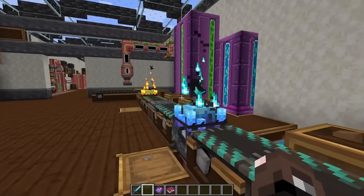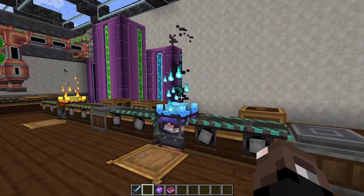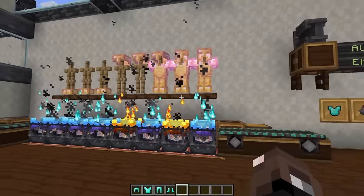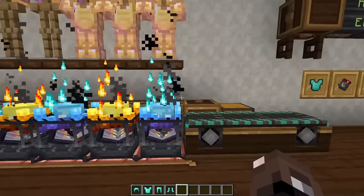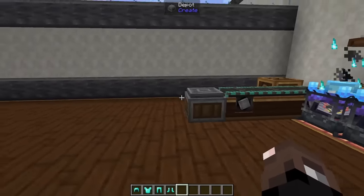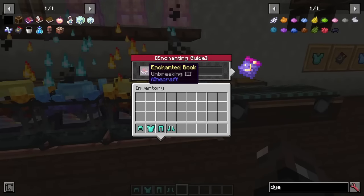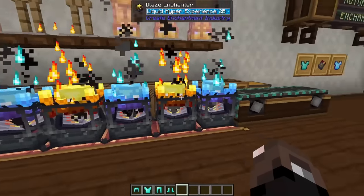So now we have an Unbreaking 4 Sword, and shortly an Unbreaking 4 Helmet. This is how I'd imagine you want to set up your enchantment line once you have all the books you need — a belt leading to a whole bunch of different Blaze Enchanters, then another belt at the end.